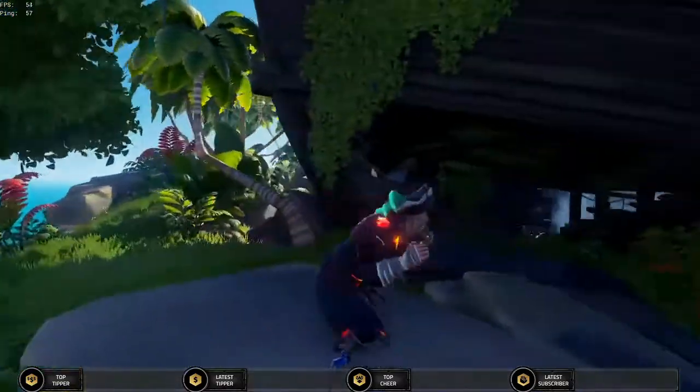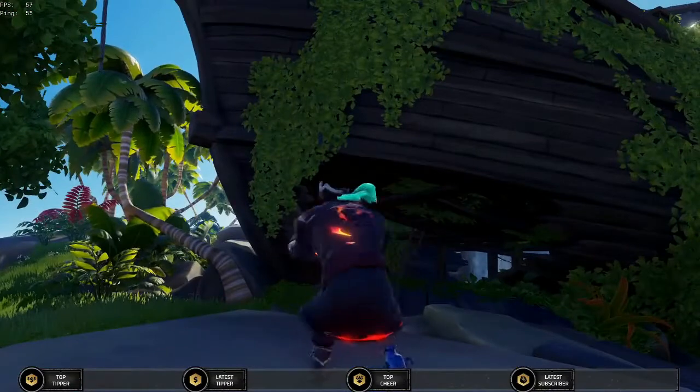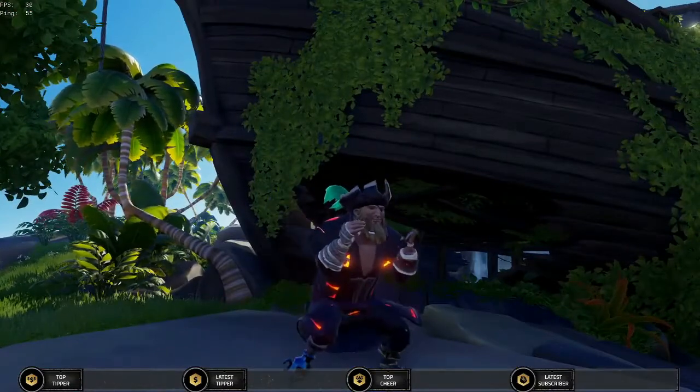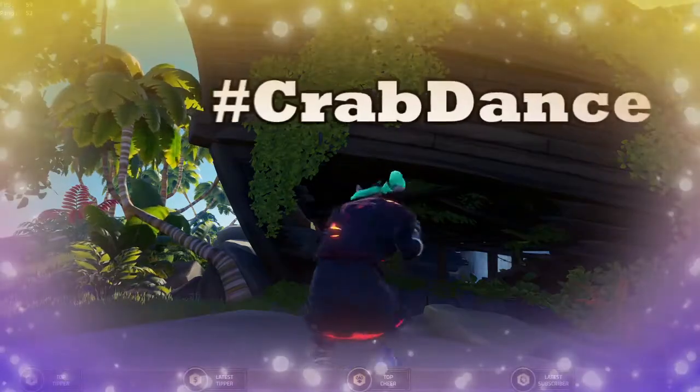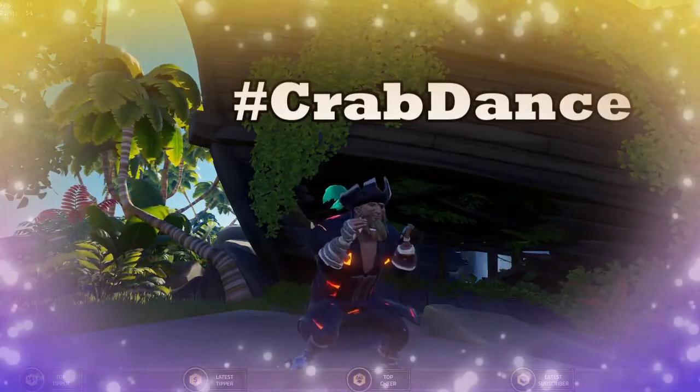Once you've returned the treasure chest back to the Pirate Lord, he will then give you a pistol and various other items including a compass. Once you've done that, it's time to celebrate and do a little crab dance because now you've entered the free reign period of the Maiden Voyage.